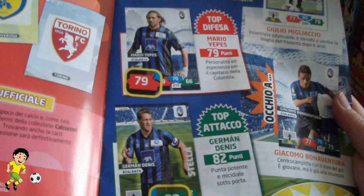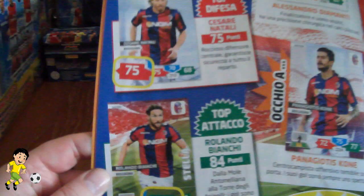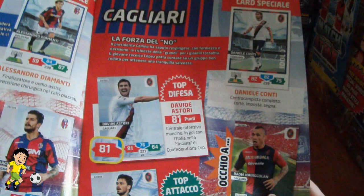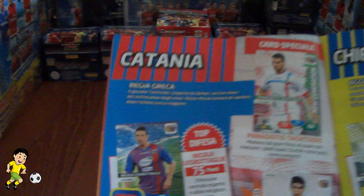Then you have little features on each team. Atalanta: Mario Yepes is their top defender at 79, and Germain Denis is their top striker at 82. Then Bologna, with Diamante shown as the Idolo, and Rolando Belangi their top striker at 84 for the base cards. And an 81-rated defender for Cagliari there — David Astori, linked heavily with Southampton over the summer. And Nangolan, who's still stayed at Cagliari though.